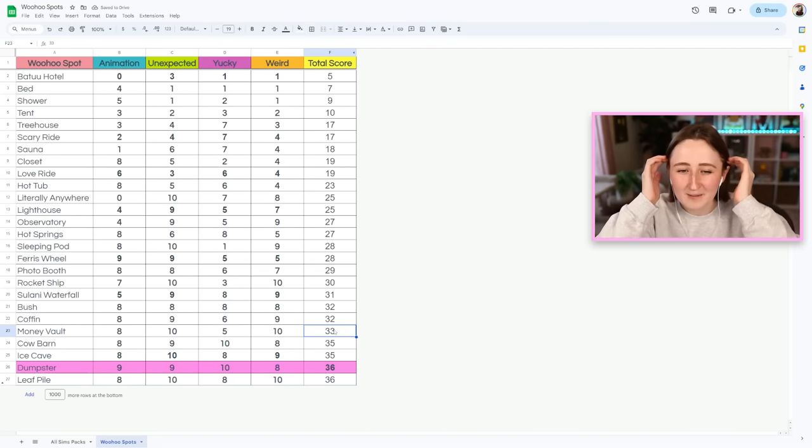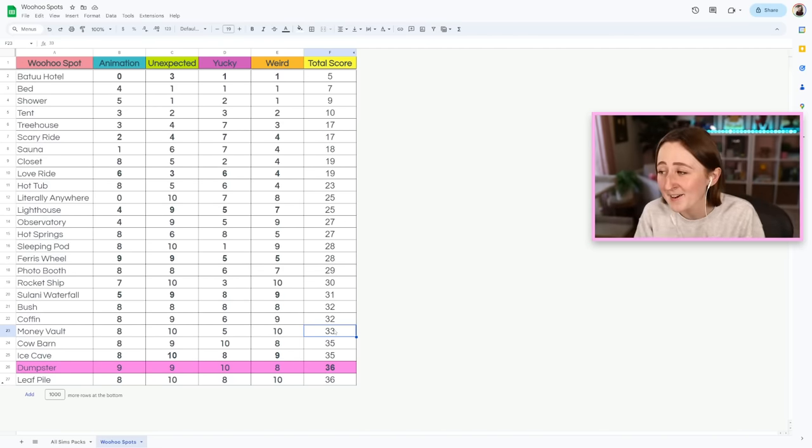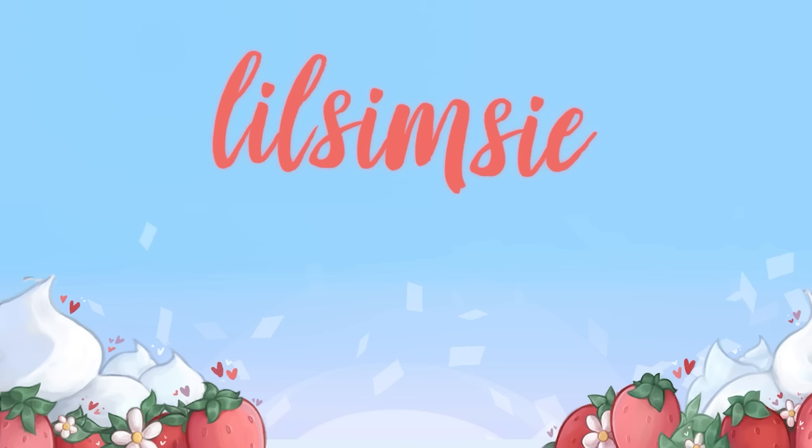Nobody is surprised by that because the dumpster is my favorite out of all of the items in the game — not just for woohoo, but in general I think that thing is so fun. Here are all the final scores if you want to see them. I did rank these bottom five in my personal preference order — the leaf pile is not the winner, the dumpster is the winner. But hopefully you enjoyed this video. I've been planning for a long time to do a video like this with all of the different death types — it just takes a lot more time because the deaths are a bit more of an ordeal. Let me know if you like this format and I can try to do it with deaths as well. Let me know in the comments what your favorite woohoo spot is. Thank you for watching, have a wonderful rest of your day, and I'll catch you all tomorrow!